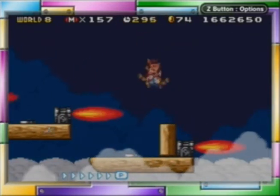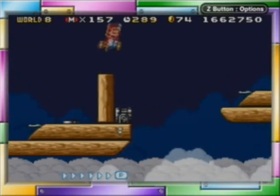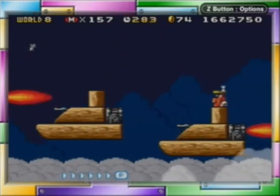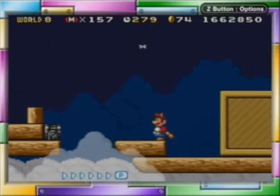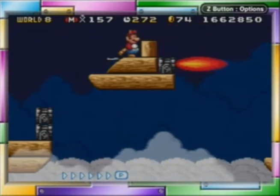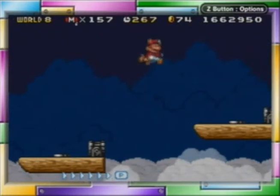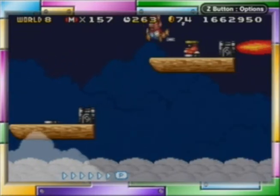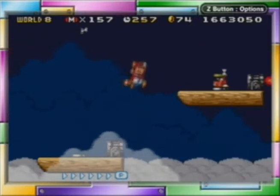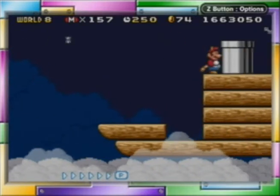It's an airship fleet, and it moves really fast compared to the other airship levels — look how fast we're going right now. A Leaf item is really helpful here, or a P-Wing if you want to be safe. Also, these Rocky Wrenches here — if you kill them, they won't return. Just specifically these ones. This level can be tough; it's definitely good to bring in a Super Leaf. It helps make your jumps easier.